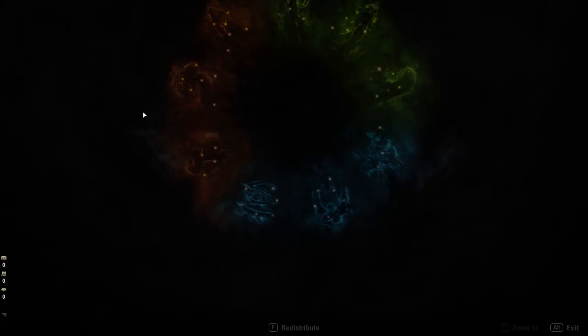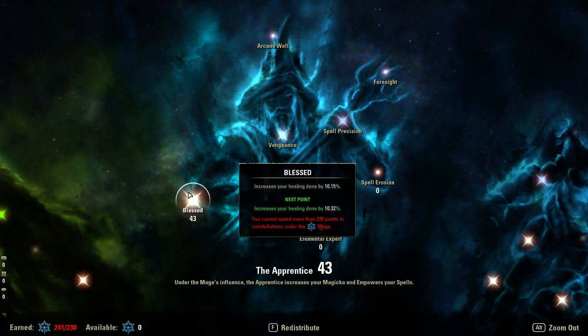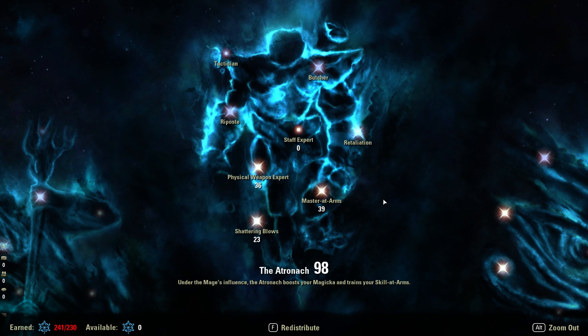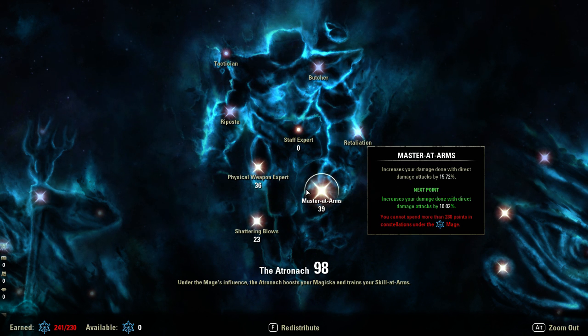Let's go back and cover the Mage tree. I have 43 into Blessed only because I only use it for the 10% healing buff to Green Dragon's Blood right now. But once I get the Alliance War Barrier and Vigor, I'll have a better reason for it. 36 into Physical Weapon Expert gives a 10% increase in Light and Heavy Attack damage. Then 39 into another damage node gives 15% more — these two together give a 35% increase to my direct damage, meaning Light and Heavy attacks do 35% more damage.